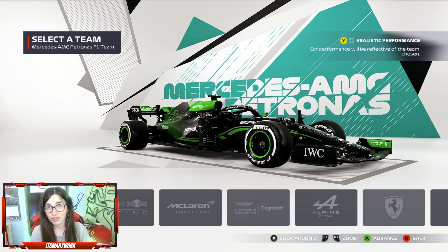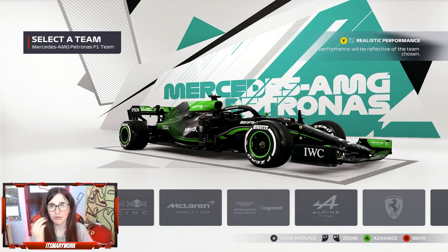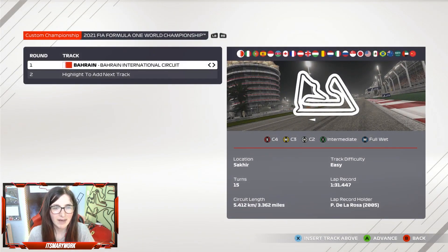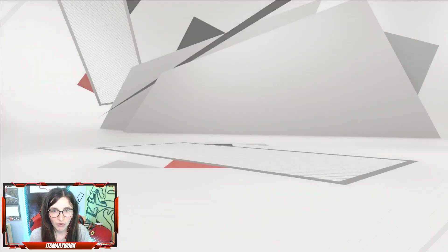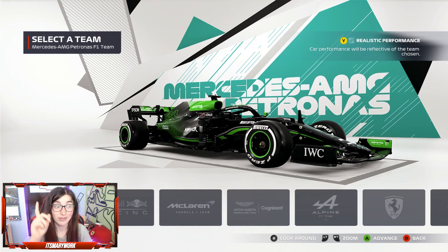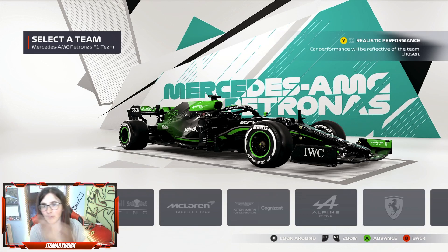Now, as I was just looking at the liveries, I noticed a 77 on the Aston Martin and a 23 on the AlphaTauri. I'm gonna jump into Grand Prix mode and head to Austria. I've been told that this update includes a massive reworking of the storyline from the year 2000, with different champions and teams.